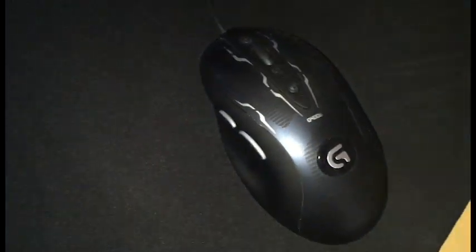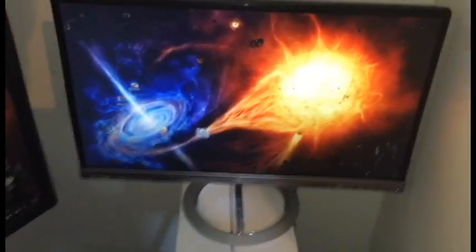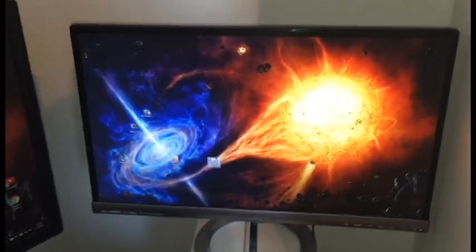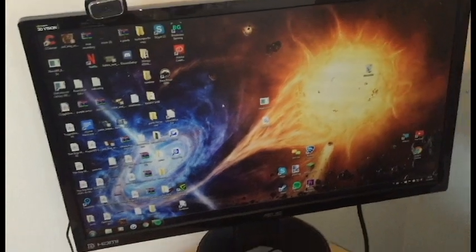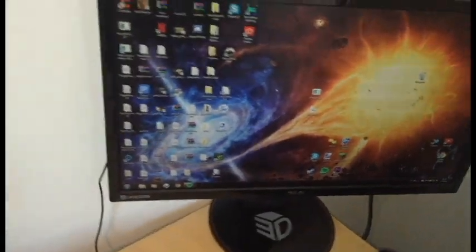I've got my mouse - don't even know what that's called, it's gonna be in the description. My screens - I don't think I'm gonna remember the names either, also in the description. But this is basically the IPS screen which has better colors, and this is the 144Hz screen which I play on because it's just way better for gaming. The other one is 60Hz so it only supports 60 FPS.